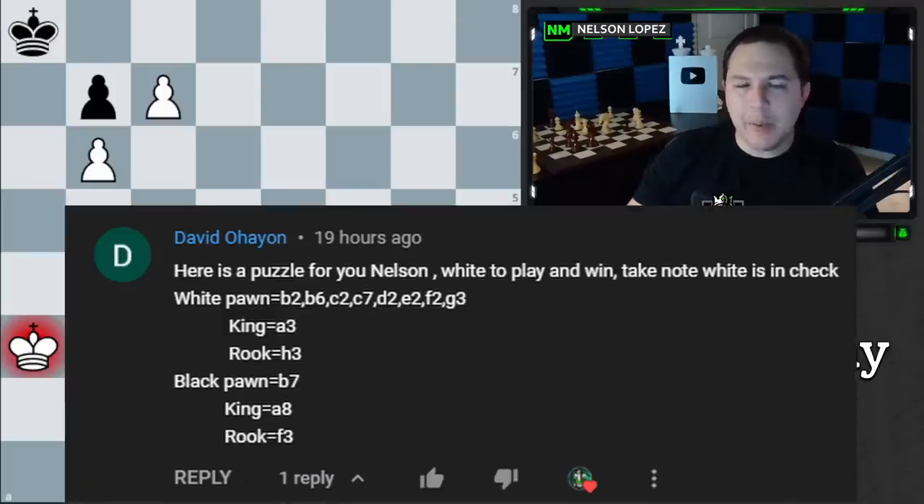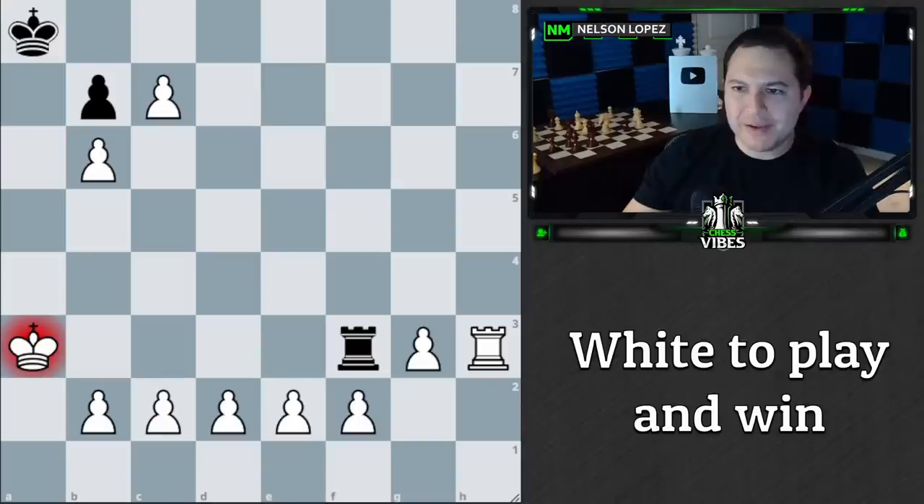What's up guys? David commented this puzzle on one of my videos, I saw it and plugged it into the analysis board — it looks pretty interesting. I'm going to try to solve it myself first, then we'll turn on Stockfish and go through the solution. If you'd like to pause before I start talking, this is the position. It's white to play. Take note that we are in check, our pawns are going this way — white to play, what's the winning idea for white?